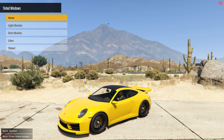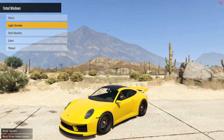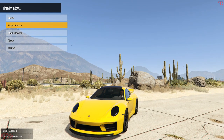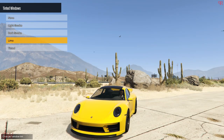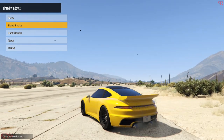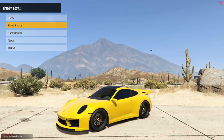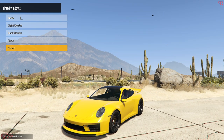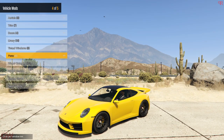Then we have the tint option. Unfortunately with this car, if we get the limo tint, it actually completely tints out the front headlights as well — the headlights are completely blacked out. That's freaking pathetic. How could Rockstar mess that up? I don't want blacked out headlights, so I'll just stick to the stock tint for now.